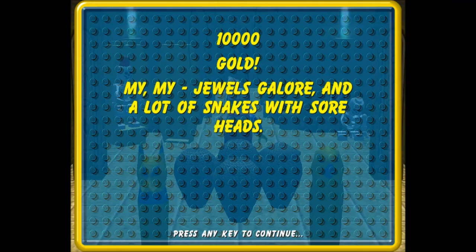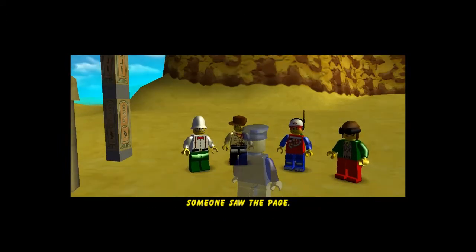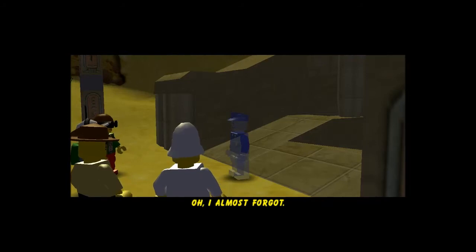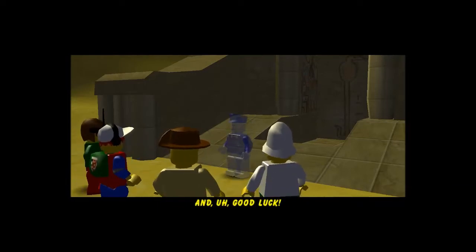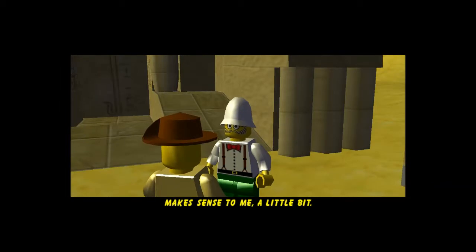Gold! Wow! And a lot of snakes with sore heads. Awesome. A page is spotted at the mummy's tomb — not spotted like polka dots, but you know what I mean — someone saw the page. There is a page at the mummy's tomb and a page at the oasis, and there's also a page in the jungle. We'll take the biplane. Dr. Kilroy, loan your jeep to Pepper so he can meet us there after he's finished here. Pepper will meet us at the oasis.